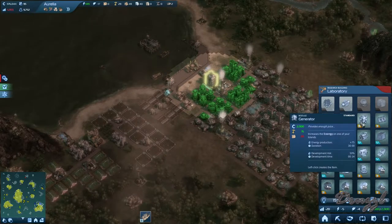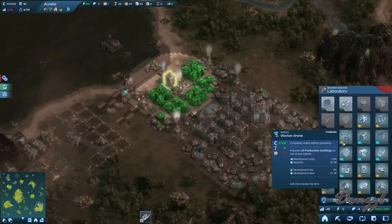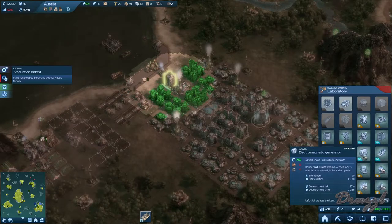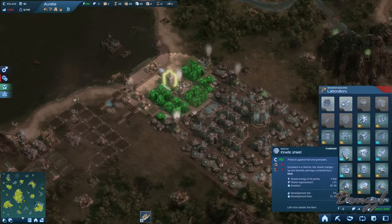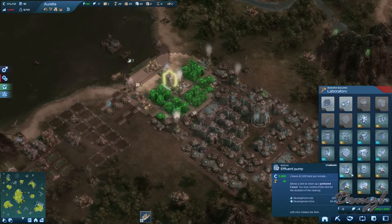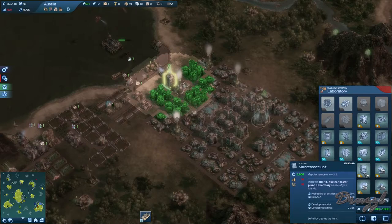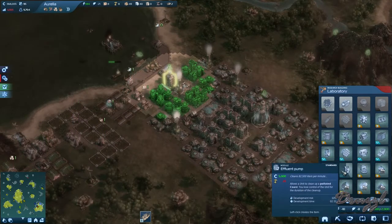This increases the energy on one of your islands — energy production plus 75. That's not going to be enough. Eco would be nice. What's this? Warning: production halted. Socketed in a vehicle, the shield charges up and absorbs damage sustained by a unit — those would be nice. Don't need detonators, don't need oil rigs. This allows a unit to clean up a polluted coast — yes please. This improves oil rig, nuke power plant, and labs — probability of accidents negative.